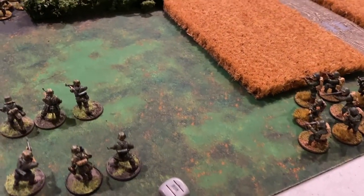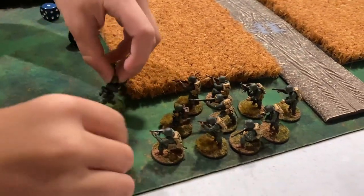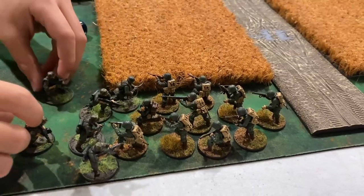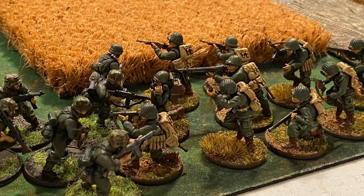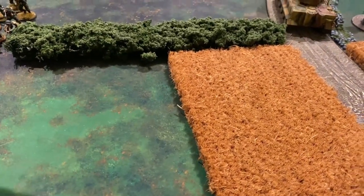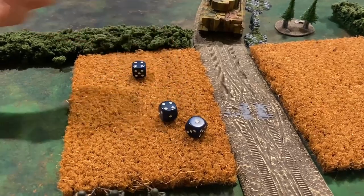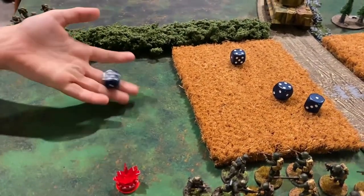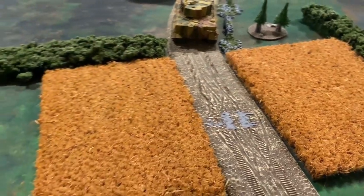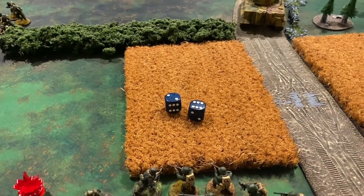The Germans pull another order die needing an eight or lower — they succeed. They charge into the Americans, remove one of their two pins, and launch into an assault. Several tough fighters with assault rifles and SMGs swing first, looking for fives — one hit, which gets a tough fighter re-roll — two casualties so far. More swings from the German forces looking for fives cause one more casualty — three in total.